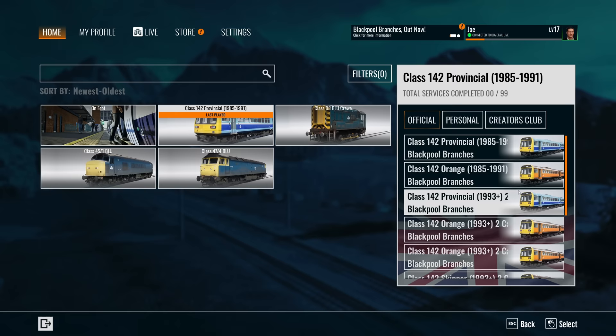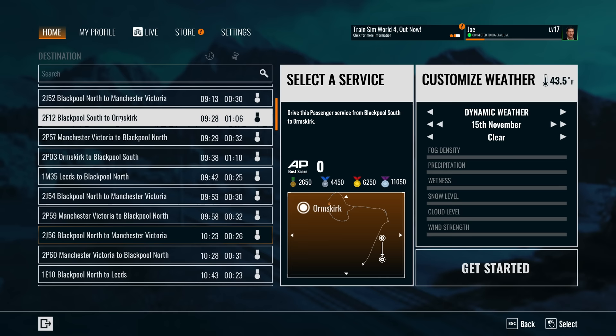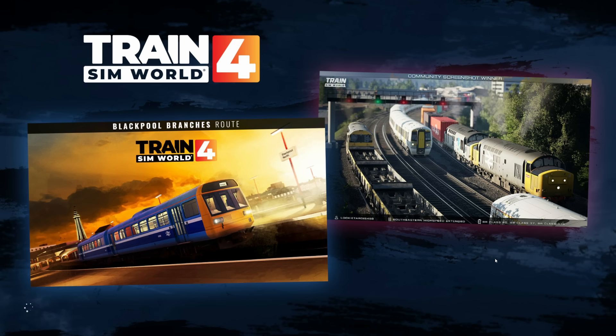We're driving the Class 142. You've got different eras of the 142 — the one with the changing gearbox, the one with the new gearbox but old engine, and the newest with the Voith gearbox and the Cummins engine. We're obviously going to do that because it's fantastic. We're going to start on the Manchester Victoria 9:29 to Blackpool service. It's approximately half an hour in length.